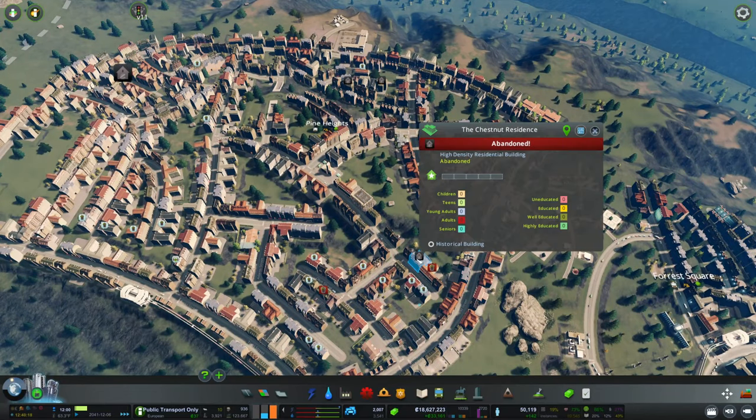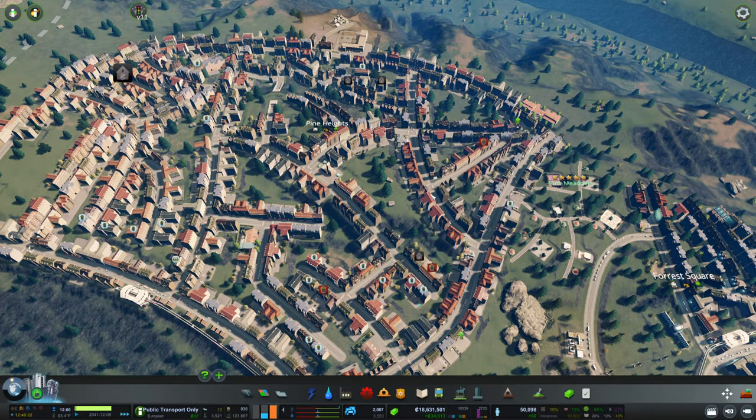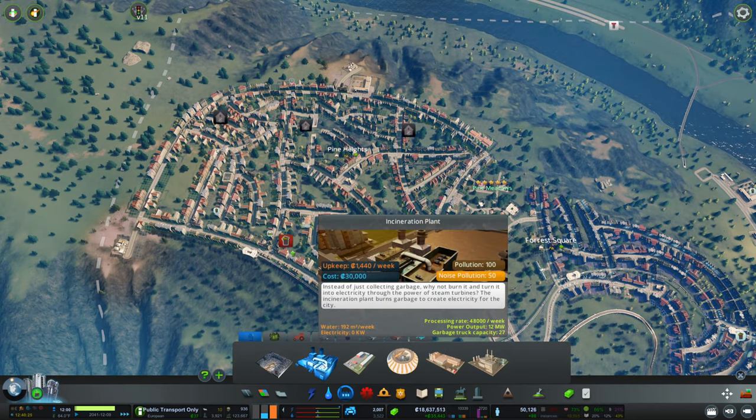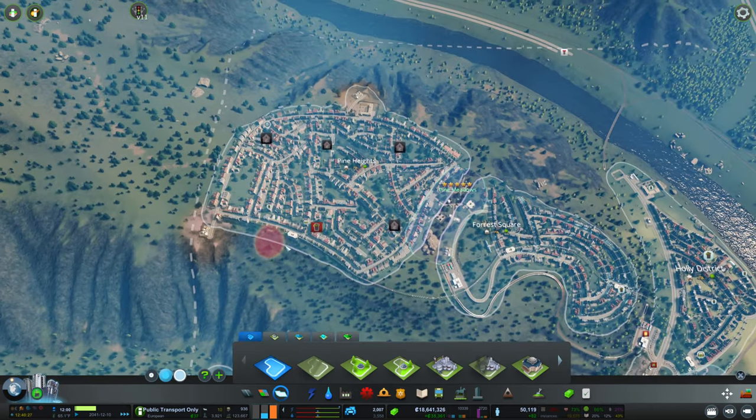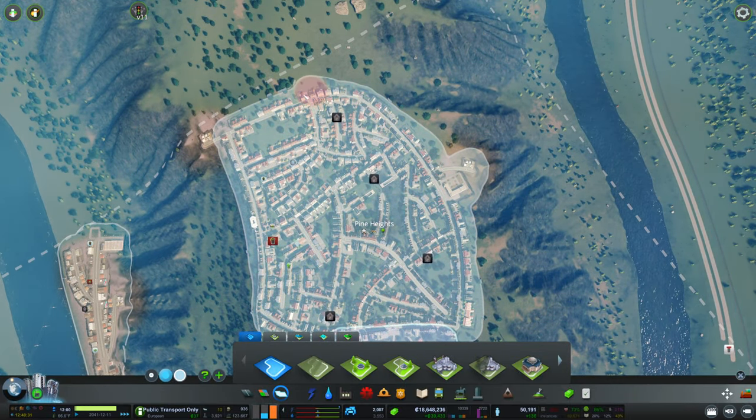First things first, I might want to check out what's going wrong here. Too much garbage — can we not take care of the garbage here? What's happening? Maybe the district isn't properly drawn. Yeah, look at that. The incineration plant wasn't quite in the district, and of course that's not gonna work.